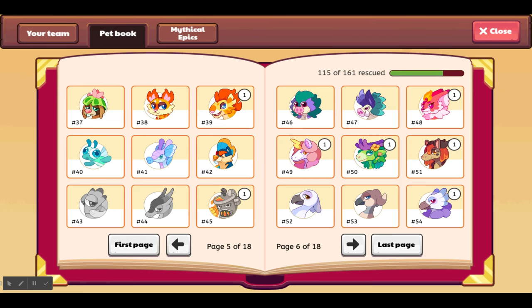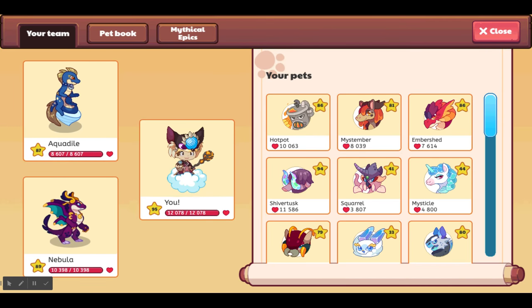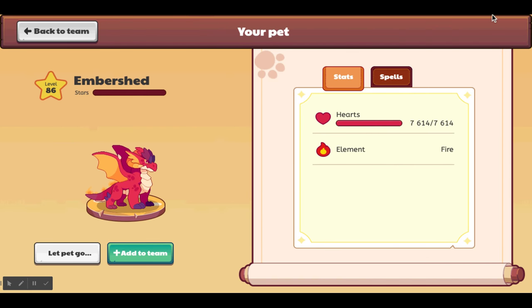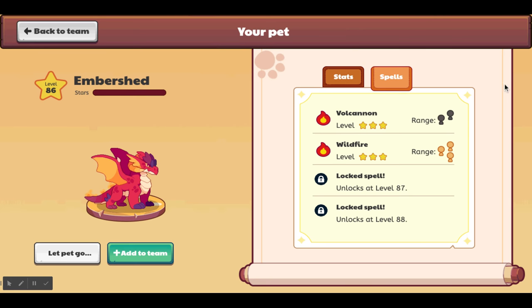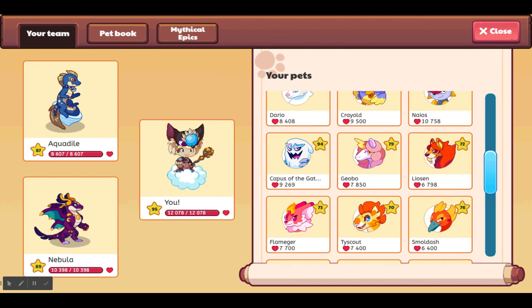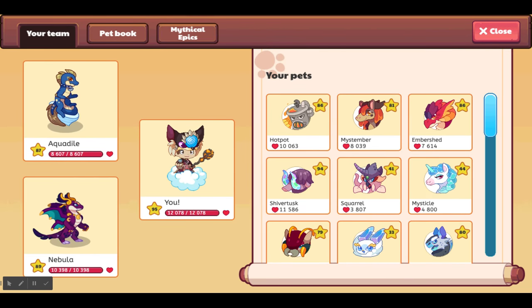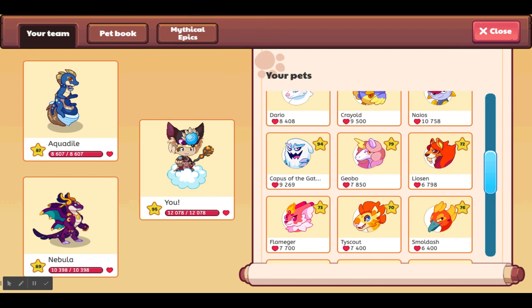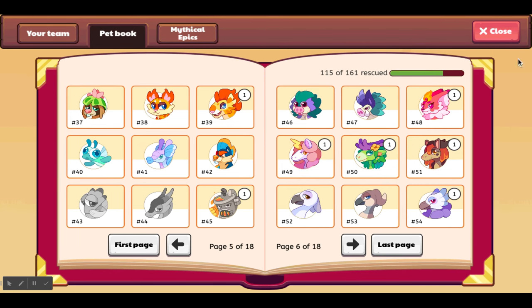All of these are fire element pets. The Embershed has 7,614 hearts — which is not a lot for level 86 — and its element is fire, obviously. Spells: Volcan and Wildfire. It's one of my favorite pets. Then the Flanker — oh no, I didn't show it in the pet book. I don't know, I'll just scroll and show them later.